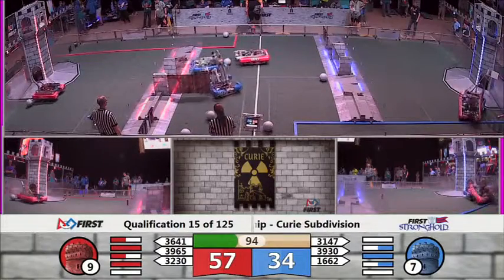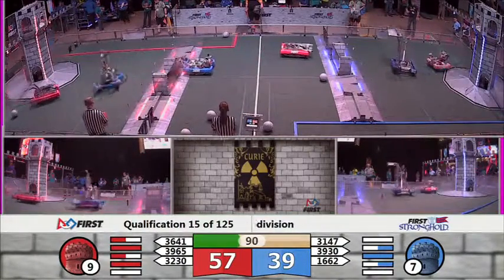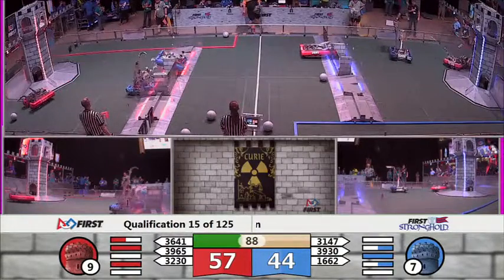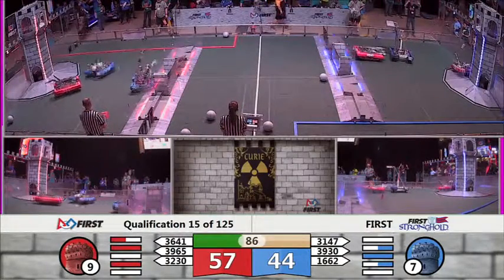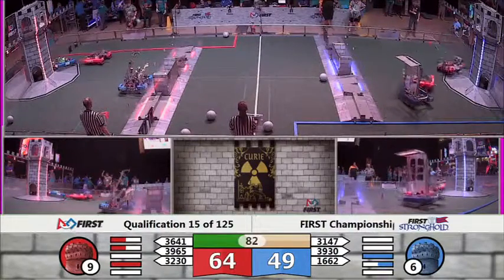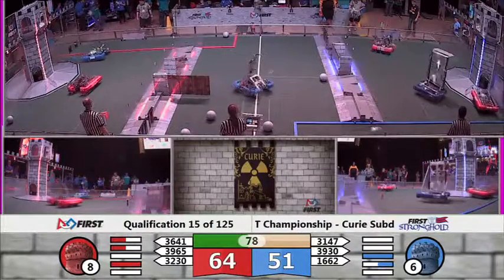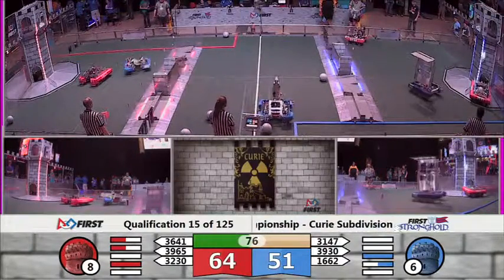We've got some collisions. It looks like 32-30 for the red alliance. They are struggling — that's Prototype X. They do recover after facing some tight defense on behalf of Raptor Force Engineering. Still lots of tight D on behalf of Raptor Force in that blue alliance courtyard, making sure the red alliance cannot score as much as possible.